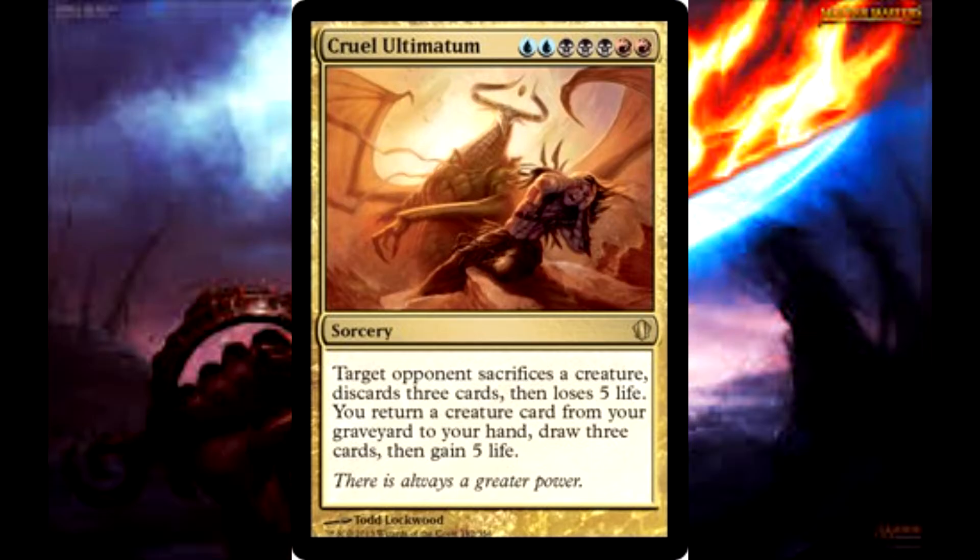Cruel Ultimatum is one of the few gold cards that perfectly encompasses all of its colors. It draws you cards to cover its blue bases, disruption and removal for black, and a good bit of burn for red. For seven mana, this will probably be the only thing you do on the turn you cast it, but it's still going to be a very productive turn with a lot going on.